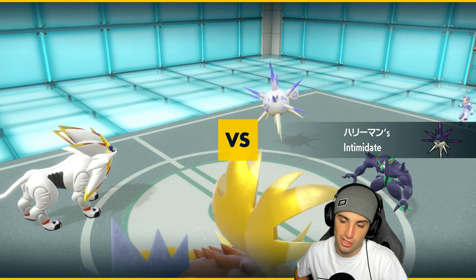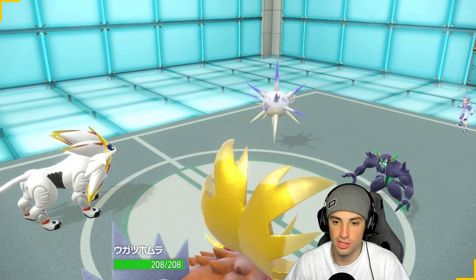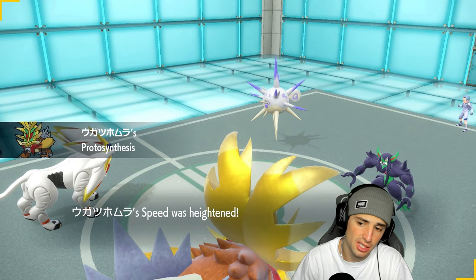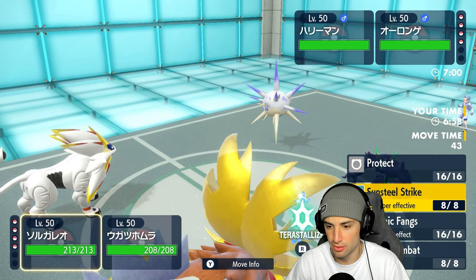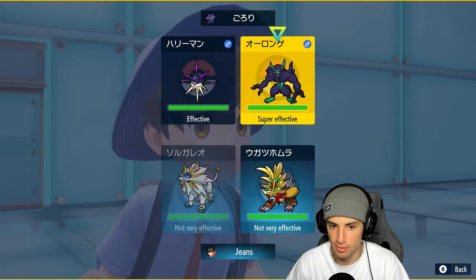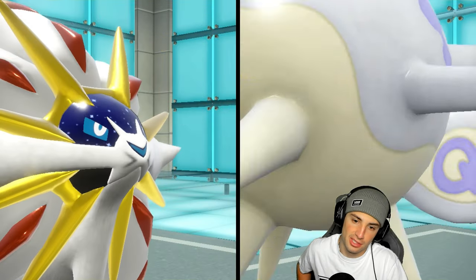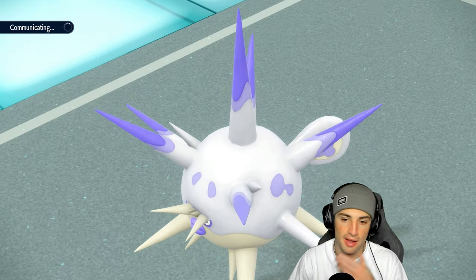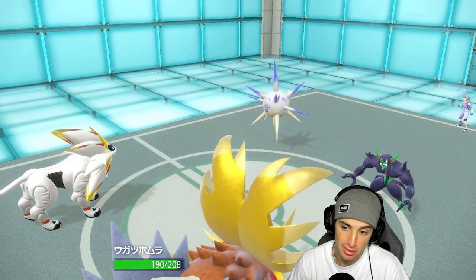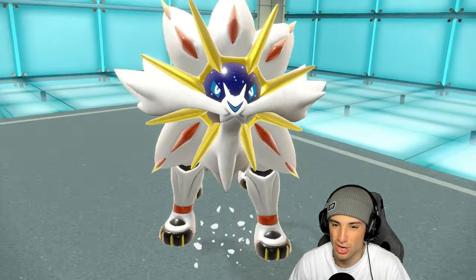We see Grimmsnarl and another Pokemon come out — this screams screens to me. I think I can just go for a Weakness Policy pop for Solgaleo and Psychic Fangs to break the screens, which I love. Actually, wait — you're Dark type. I'm going to get rid of someone first and go after you. I pop Weakness Policy and go right after this. I forgot you're Dark type too because you're Poison — I was gonna say Psychic is super effective on Poison, but you got Dark.